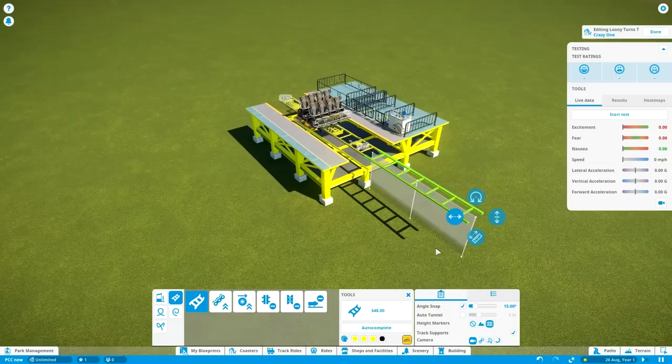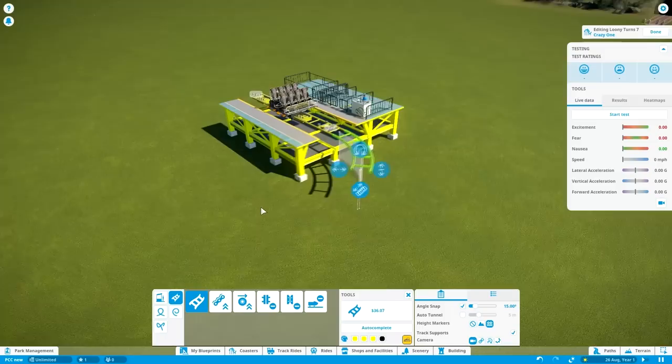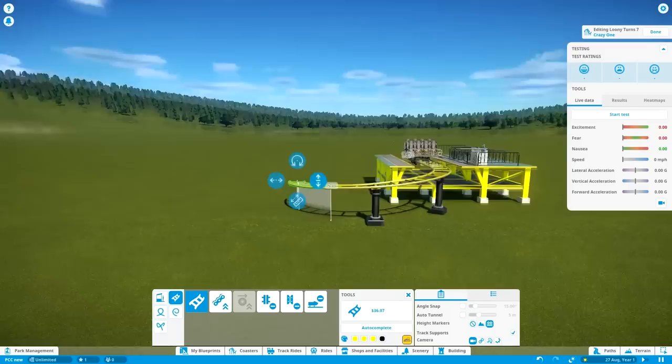I want to get into the lift hill with about three curving pieces and a very minor slope, just enough to get the car going. What I can usually do for this is to build this piece like this, then remove it, turn off angle snap, and move the piece down a little bit. And now we should have a nice little slope in there.